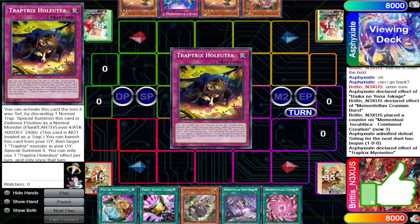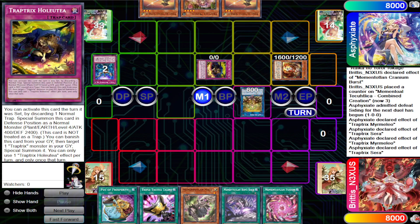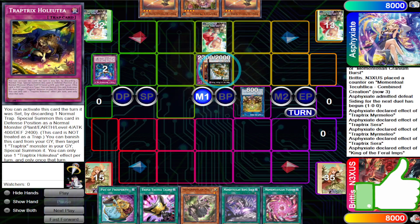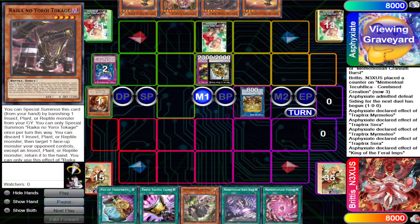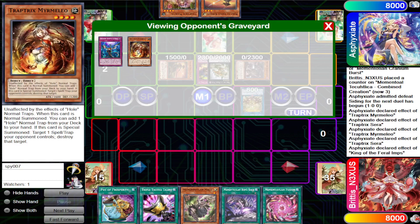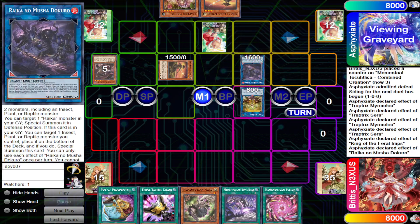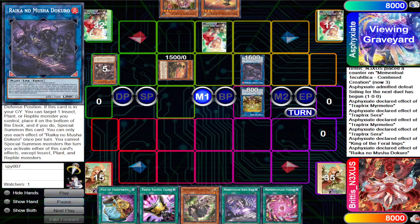Our Raika opponent goes first in game two. They summon Mermelio, add Holtea, activate Holtea and Serra. Mermelio's mandatory effect triggers, which triggers Serra to set another Holtea. They go into King of the Feralimps, adding Tokage, then banish Mermelio for Tokage, and special back Mermelio into the deck just for Kamakiri — that's why they weren't afraid to add another Mermelio. They link into Dokuro, which can special summon a Raika from the graveyard. Dokuro's second effect lets you target an insect, plant, or reptile, place it at the bottom of the deck, and special summon this card.